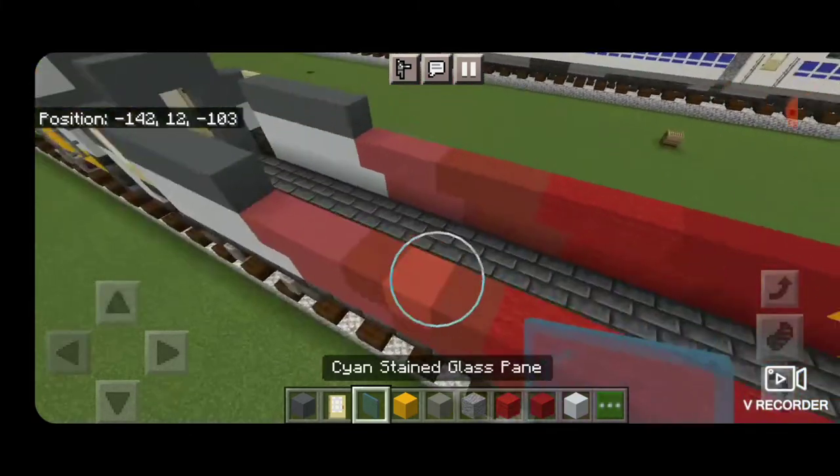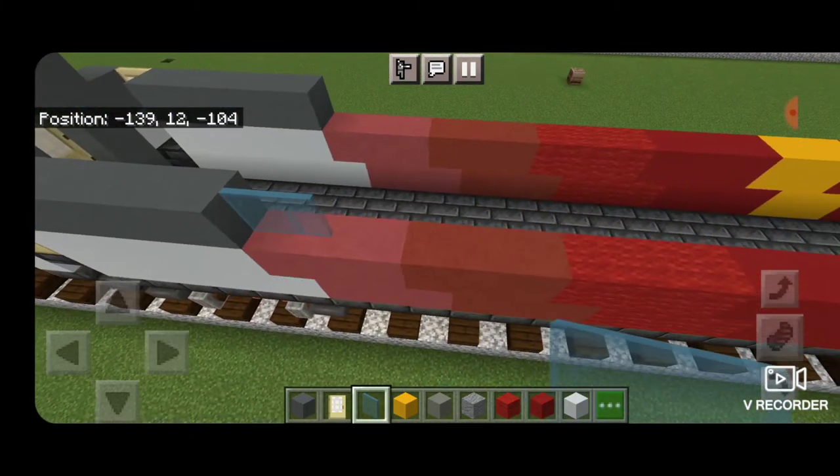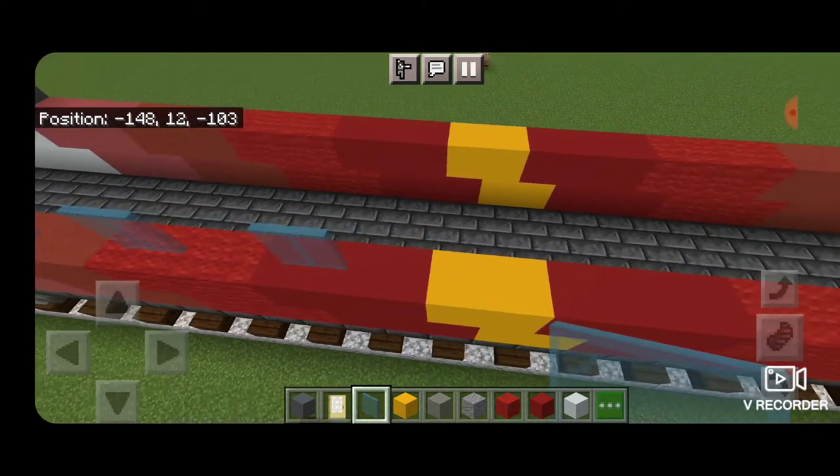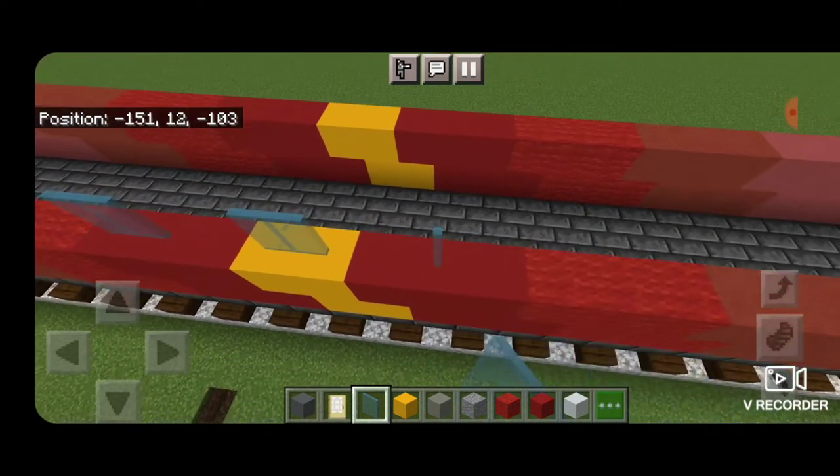Starting at this end we're going to use cyan stained glass panes and make two, skip a block, make two — and we need to do that with a block of space between each window until we have nine windows.